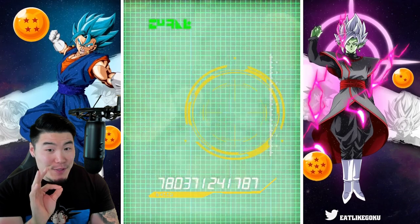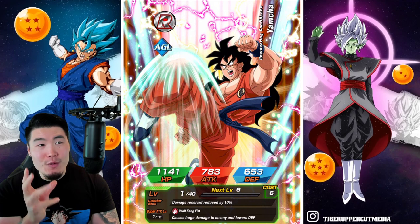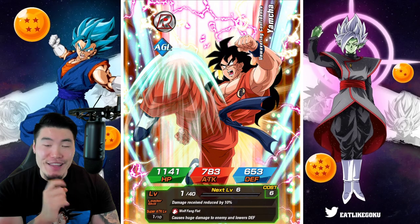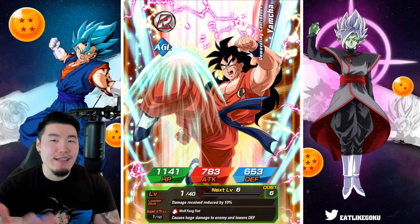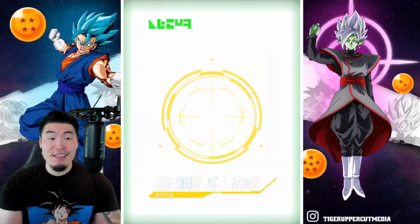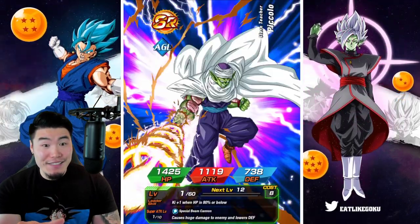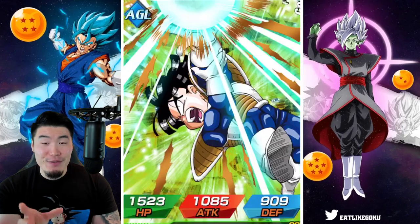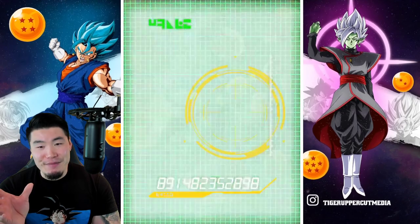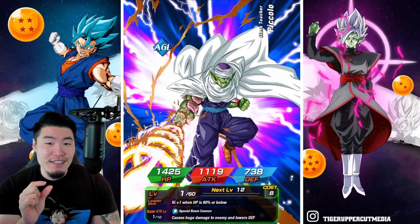Long Kamehameha — Dokkan Fest unit. Could I use anything that's not Gohan? I don't think so. I think Gohan — well, obviously Garlic Jr., but Garlic Jr. is not Dokkan Fest. So in terms of the guaranteed Dokkan Fest, I think I can only use Gohan. It'd be really, really nice if we got Gohan right now. I'm just saying, it'd be great, it'd be awesome. But chances are slim.